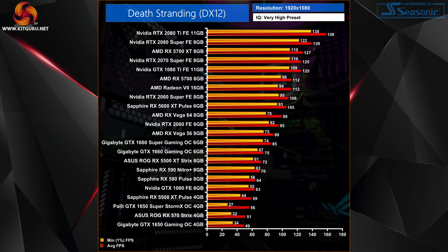Stepping up to a 6GB card, the GTX 1060 is significantly smoother for 1080p gaming and honestly is a perfect 1080p 60fps GPU in Death Stranding — very good news given it is still far and away the most popular GPU according to the Steam hardware survey.